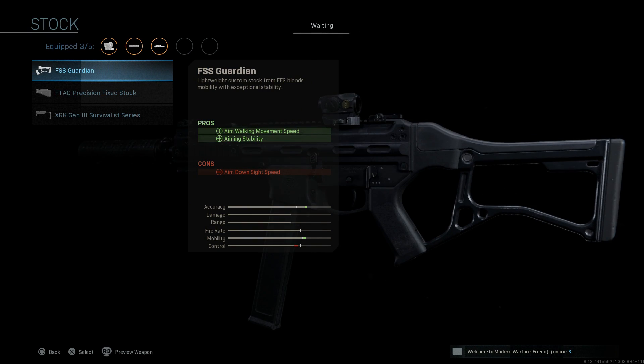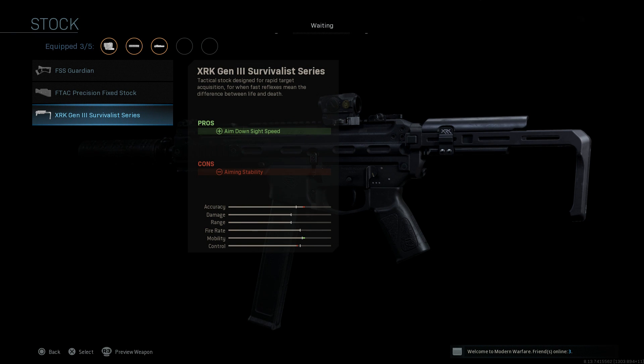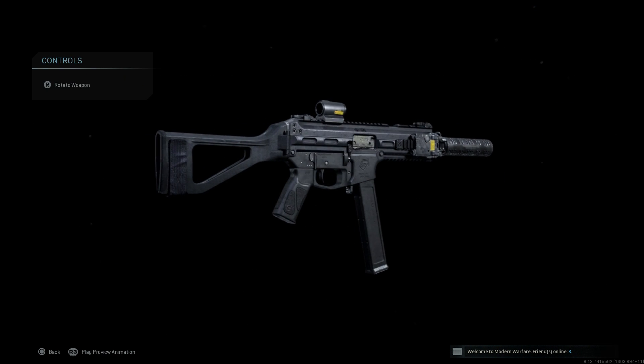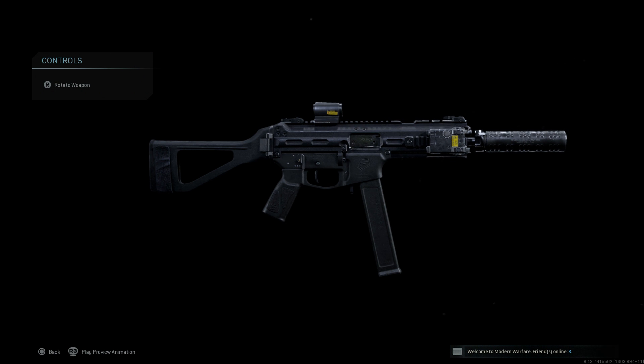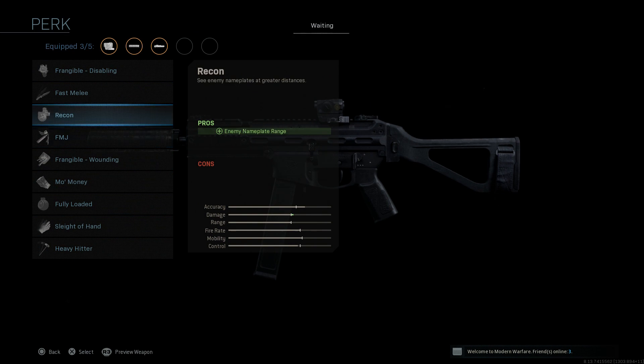For the stock, we're going to keep the base stock. You can see options like the FFS Guardian, the F-TAC Precision Stock, and the XRK Gen 3 Survivalist Stock — similar to the skeleton stock on the base M13. We'll stay with the base stock, which is unique to the LWRC SMG 45: an SB Tactical folding sub-gun brace with the LWRC adapter. It's a folding stock — you'd hit the release on the left-hand side and fold it, bringing the overall length to under 15 inches.